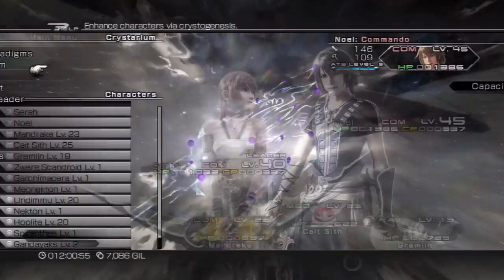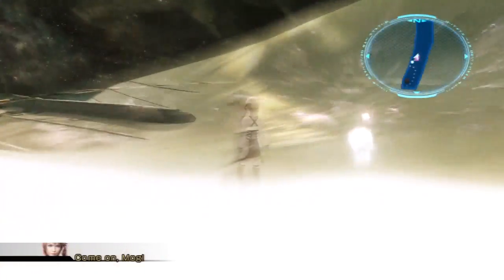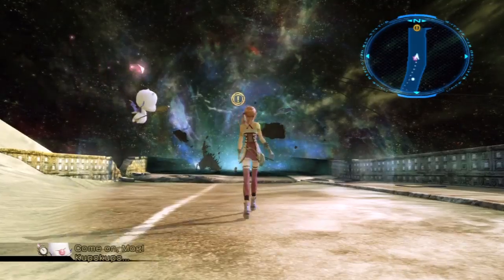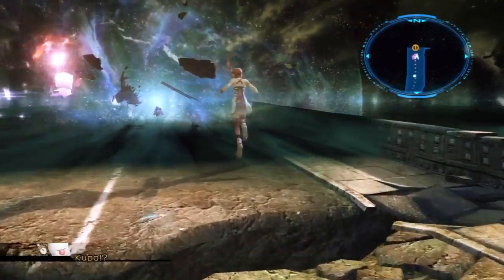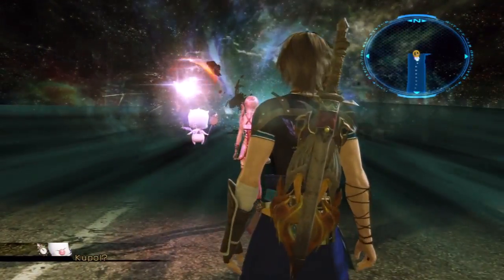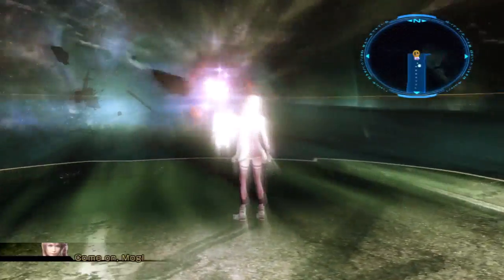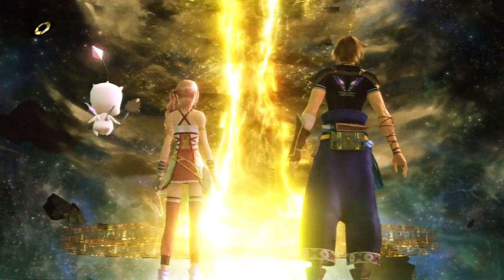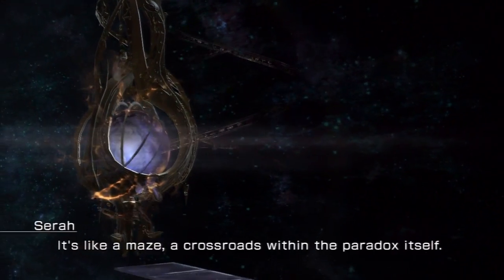I am pretty confident and happy with my numbers right now. So, Mog's gonna do that — that's fine. Anyway, it looks like we have a situation up here. Looks like we have a problem. How are we gonna take care of this? Mog, come on, come out! Huh. Now what? This place — it's not gonna suck me into some other location, is it? It's like a maze. A crossroads within the Paradox itself.